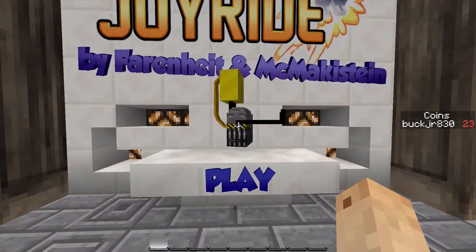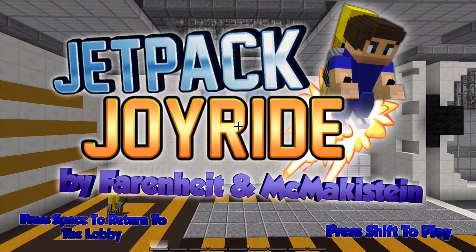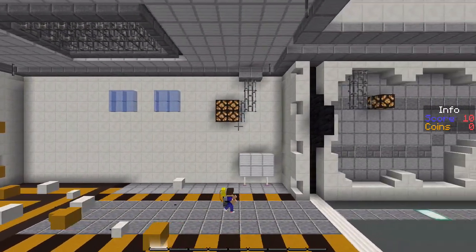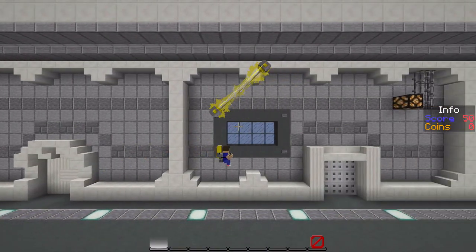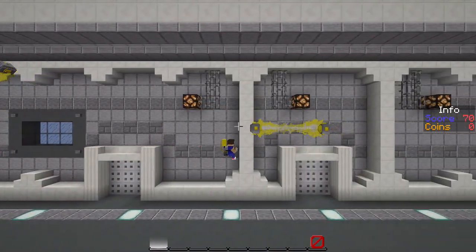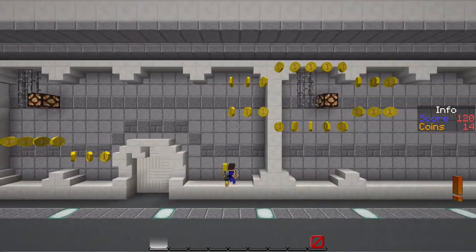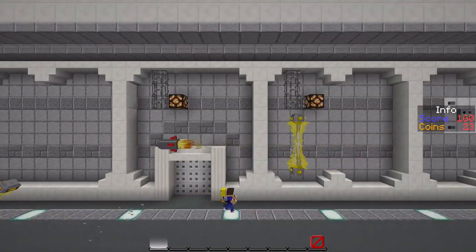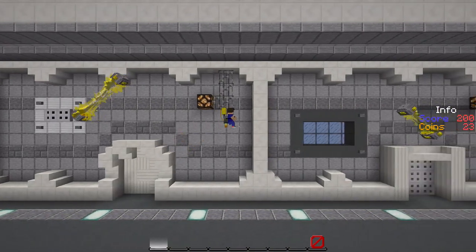Now if you don't know how to play Jetpack Joyride — basically we hop right in, press shift to play, and we just kind of go across a little 2D plane. You're flying through a little area trying to collect coins and not die from all the stuff flying at you. It's a game on the app store, but now it's in Minecraft so you don't have to spend any money.